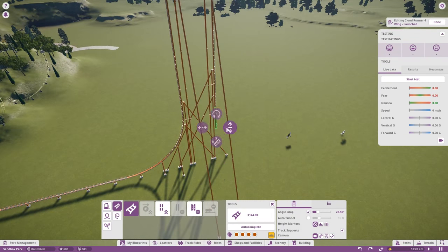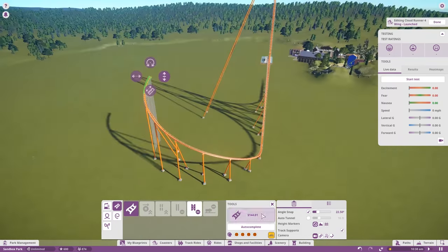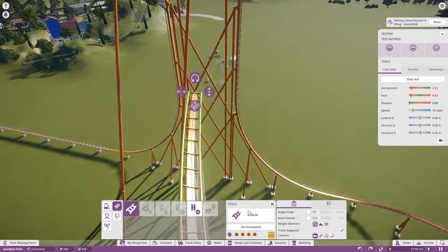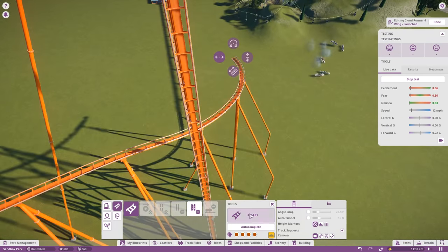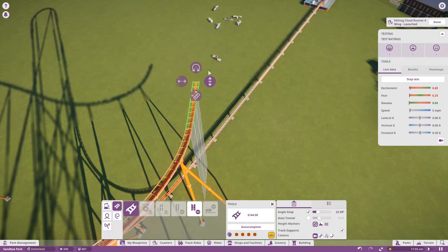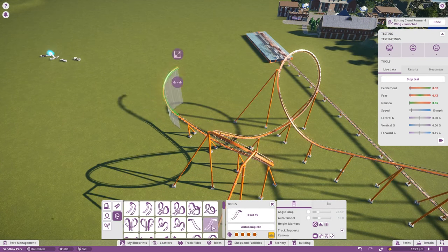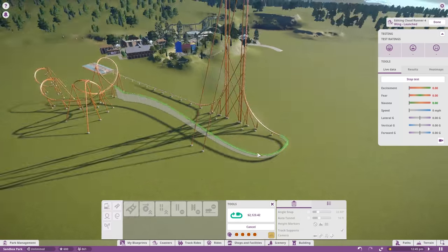I had to mess with it quite a bit to get it where I wanted. We end up doing this huge hill right after the launch - it gets up to like 100 miles an hour - and then a second hill and some more inversions, but people didn't like it, it was a little bit too intense. I like the orange color, though we didn't keep it. I was realizing the track was way too high off the ground based off of feedback.